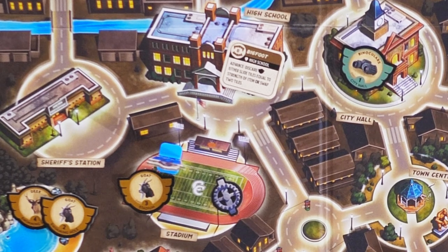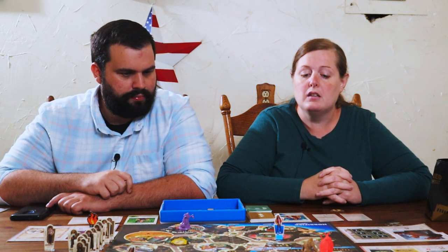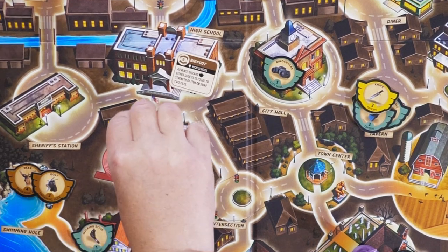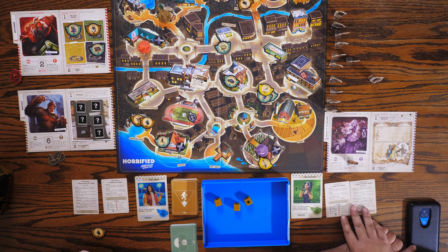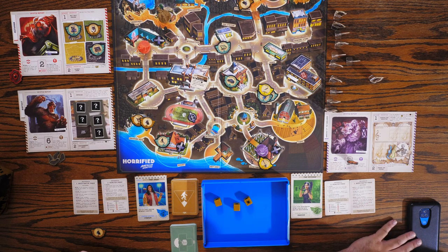Are you going to pick up the goat or just leave the goat? I'm going to accept the goat. I can place my investigator on the same space as a different investigator — you might want to do that. Now that you've done your things and taken your four actions, we're going to flip over the monster card. The monster card tells us that it gets three items.